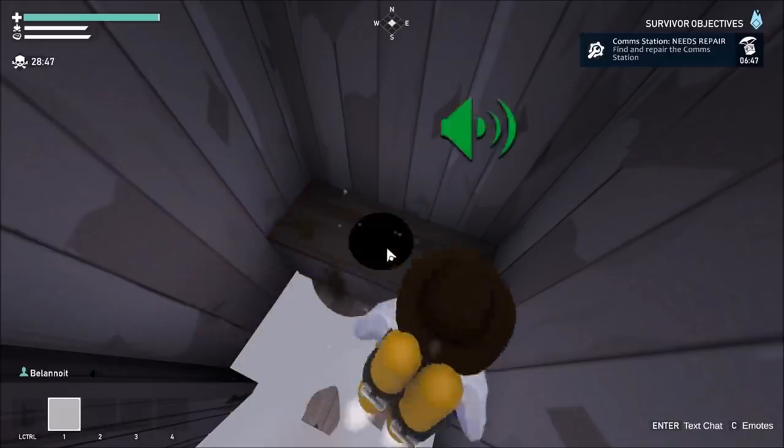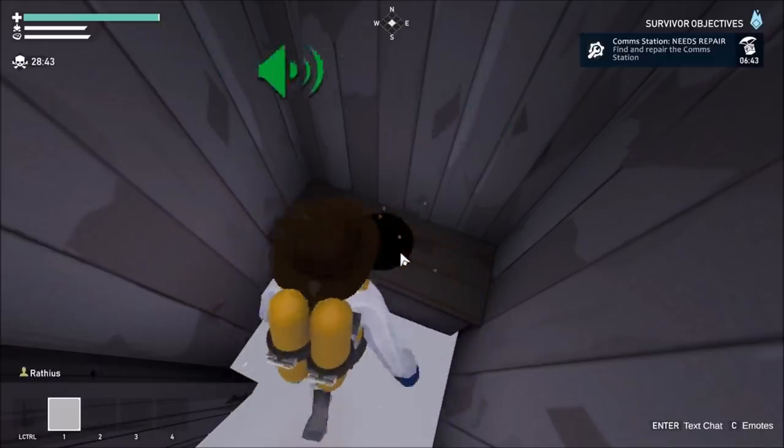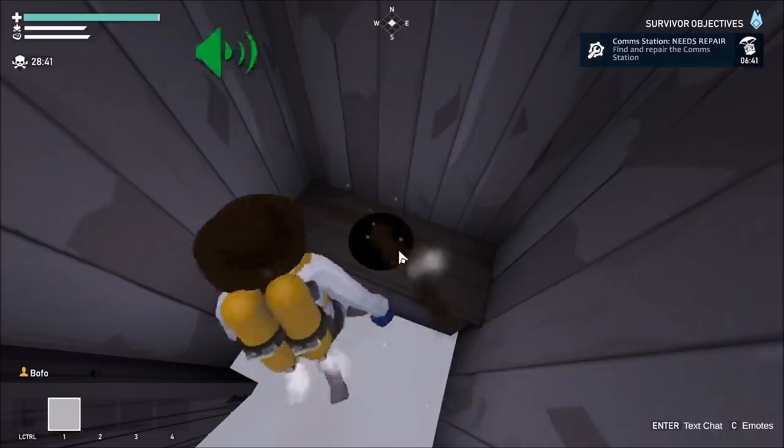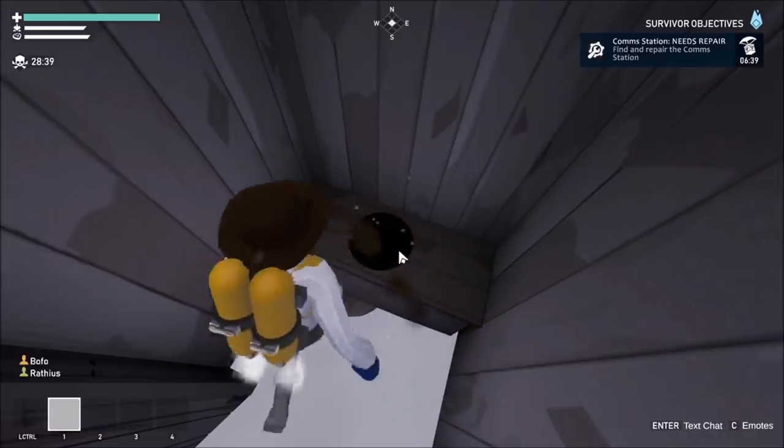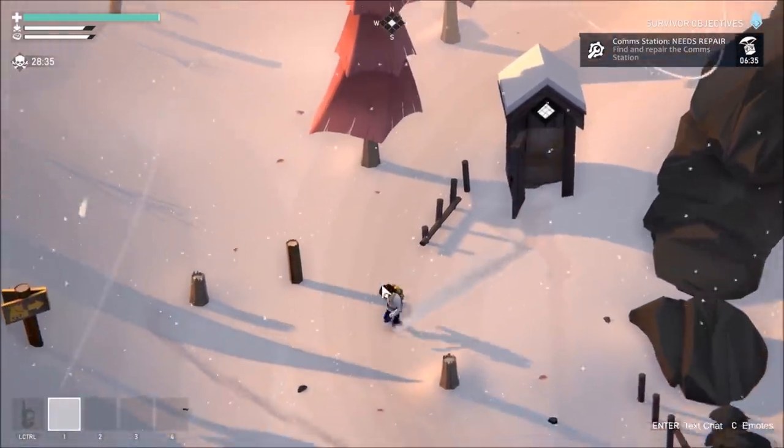The wooden box that you saw right in front of the cabin is the voting booth. This is where players can vote to exile another player, removing that player's ability to enter the cabin. It takes three votes against one person to actually exile them.